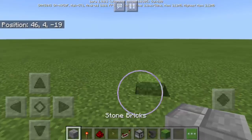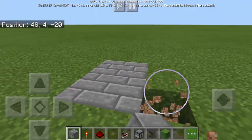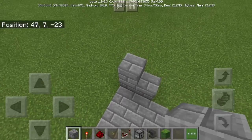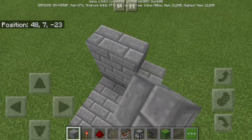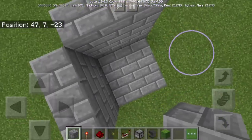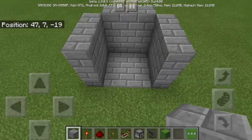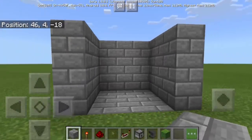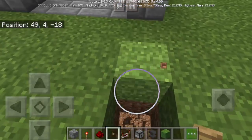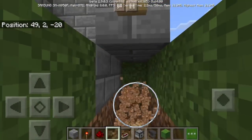All we have to do first is to dig a hole on the ground and it must be 3 by 3, pretty much like this. And what we're going to do is to put a wall — it must be 3 blocks high. Make sure there are 3 walls, and make sure the 4th one is actually open. Next, we're gonna put here the bottom and we will actually dig up to 2 blocks deep going in this direction.